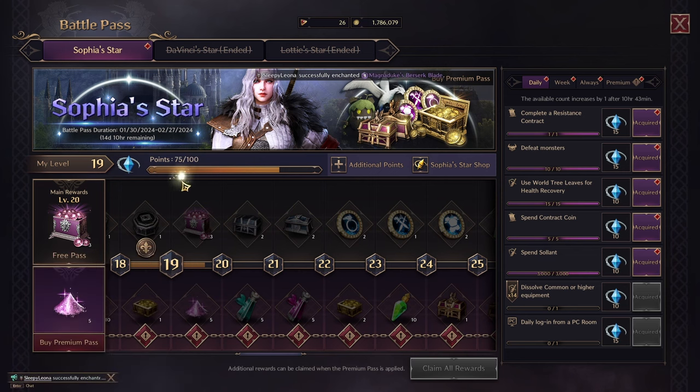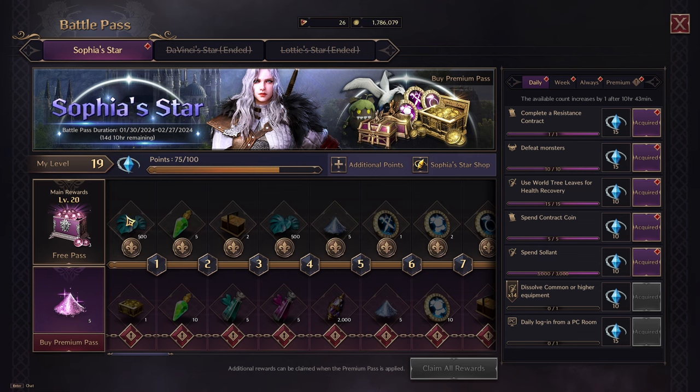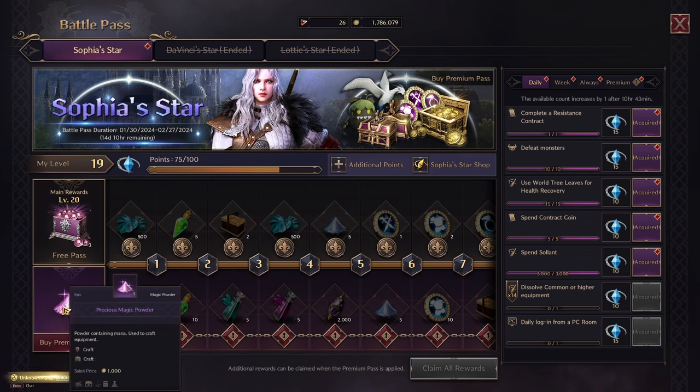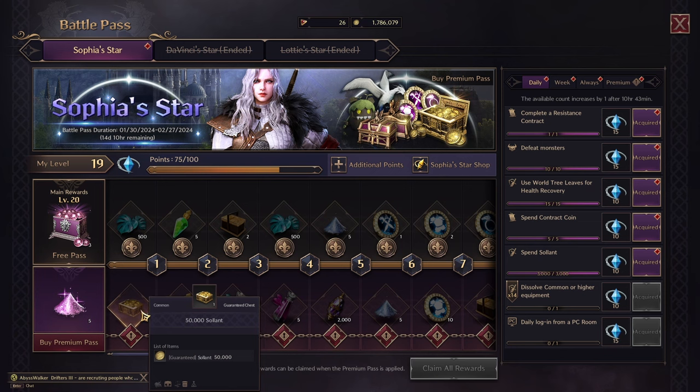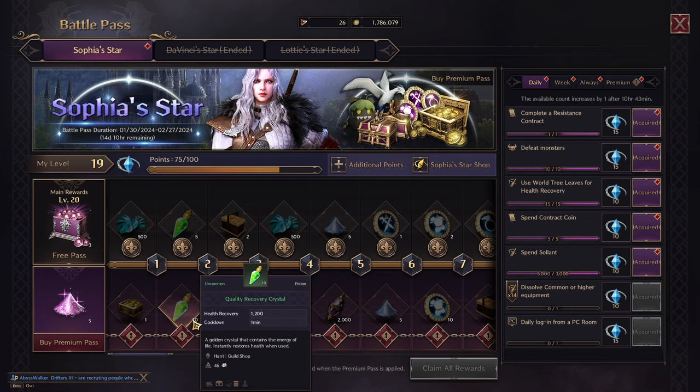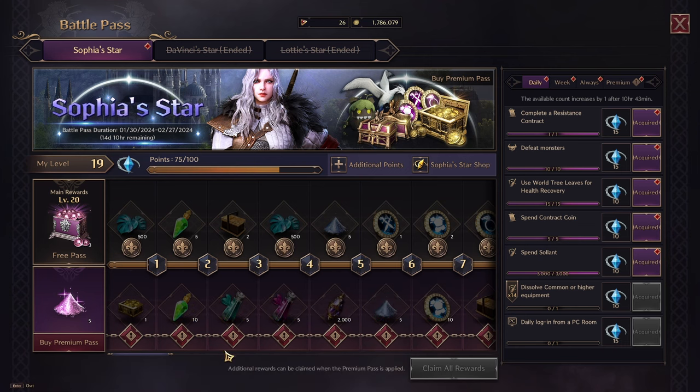Here you can see the battle pass. We have the free row — this is the free pass — and if we go all the way to the left, this is the free row which everyone is able to get from, and this is the premium one. Each of the rows gives a lot of items you can use in the game. For example, here you get 550,000 Solan on the premium one.